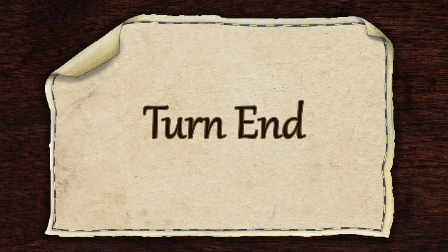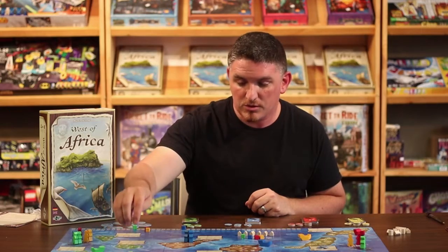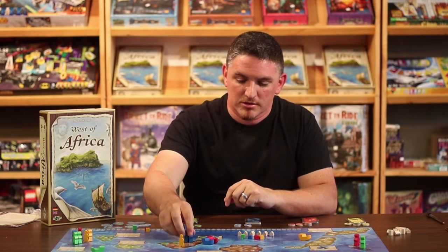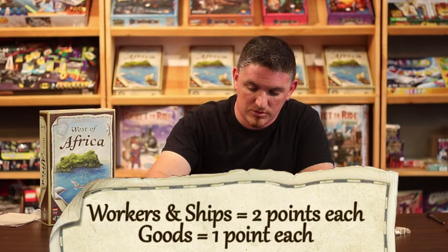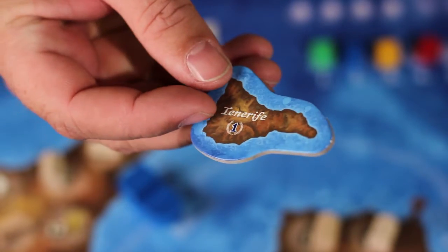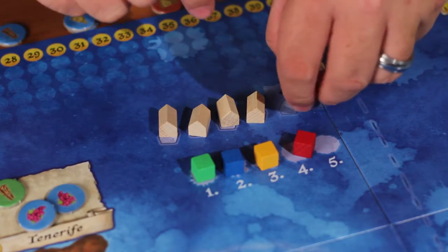Now that we've gone through all the action cards, let's go through the game turn end phase. In this phase, we do five things. First, the person highest up on the gold track gets one victory point. Next, any goods cultivated during that turn get moved into the warehouse. Next, we determine the Alcade of each island by tallying points from workers, ships, and goods on that island — for example, in Tenerife, the blue player with two workers, one ship, and two goods earns seven points and is awarded the Alcade token. Each player then gets one victory point for each island they are Alcade of. Finally, if any settlements were built during that turn, the settlement track is refilled.